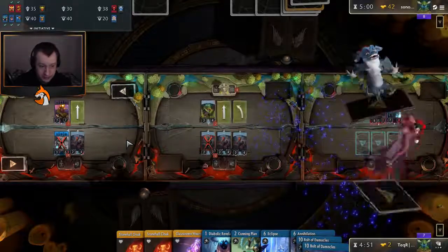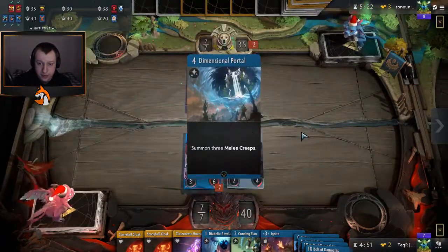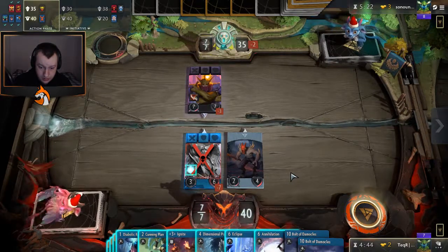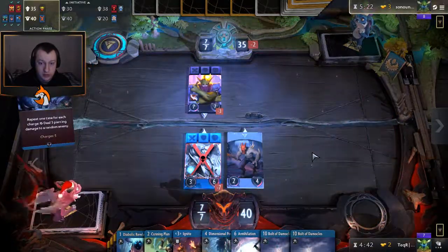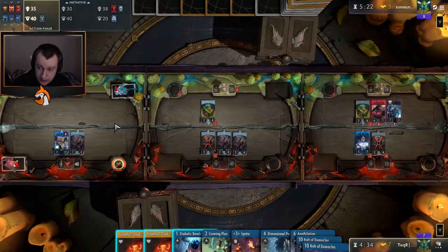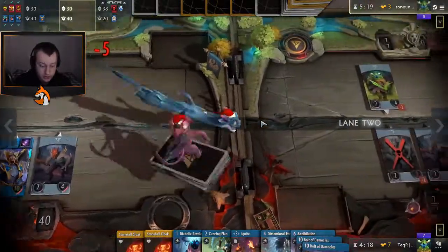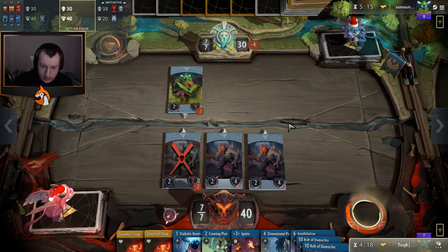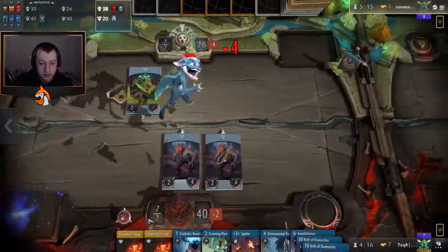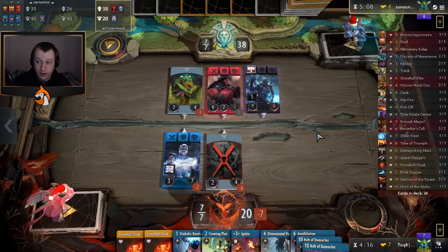Mystic Flare would be even better - that's best. Let's see what we draw. Ignite, Dimensional Portal - not great, but we'll do it. Eclipse going, and we'll Hourglass. I don't really want Diabolic Revelation here just in case he has a Jewel - and he does, we've seen a Jewel. This will clear on the next turn as well because of our improvement. We don't have initiative - he may just Coup de Grace this. Does he have Coup de Grace? He does not actually.